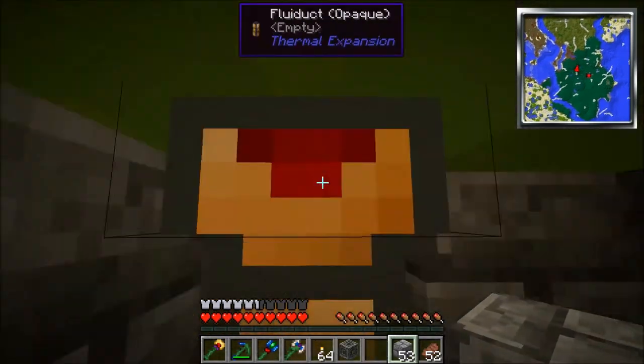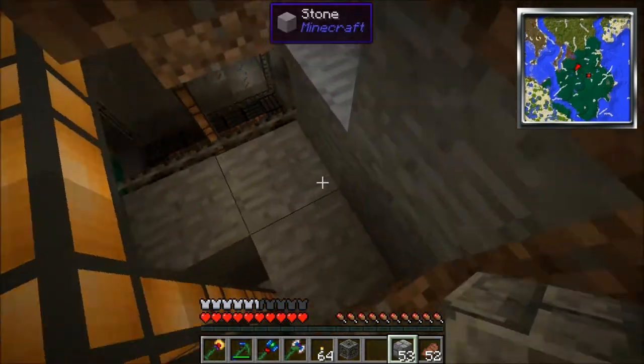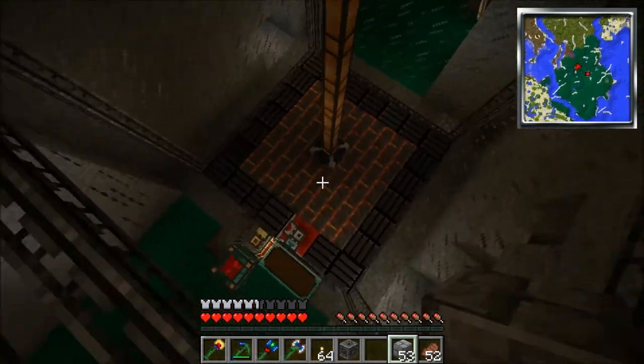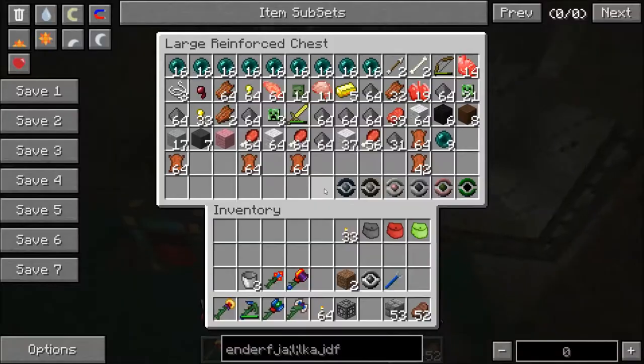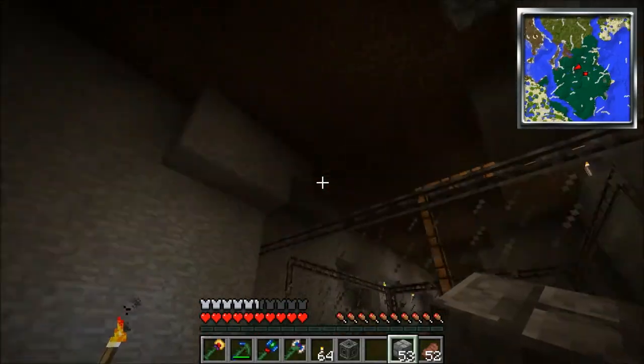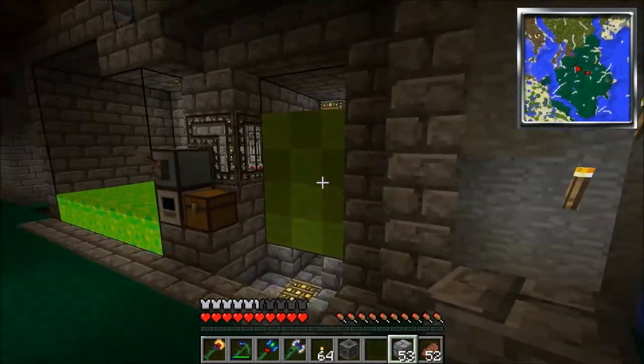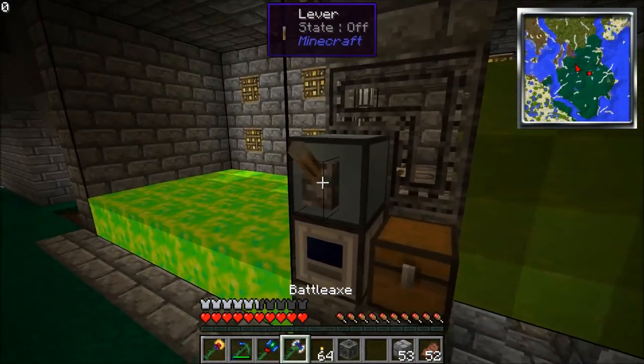Then I have this pipe running all the way down to the mob grinder — the auto-mob spawner — which I ran a little bit more. I think I ran some more creepers through, got some more gunpowder. I'm not running it right now; I'm just filling up my mob essence tank so I have a very, very large surplus of it. And I'm going to shut that off right now.